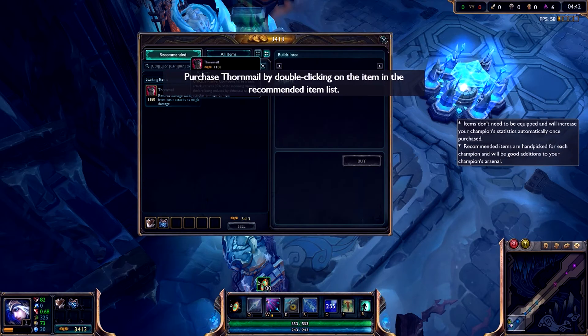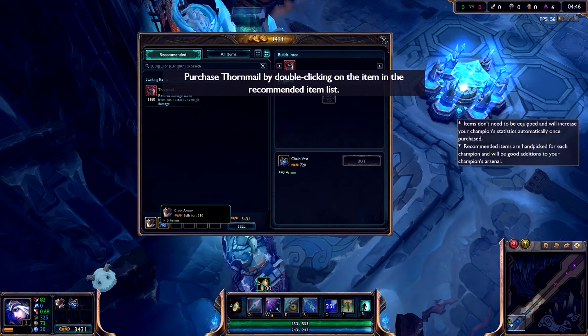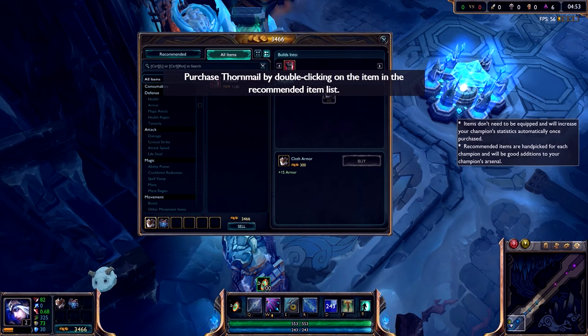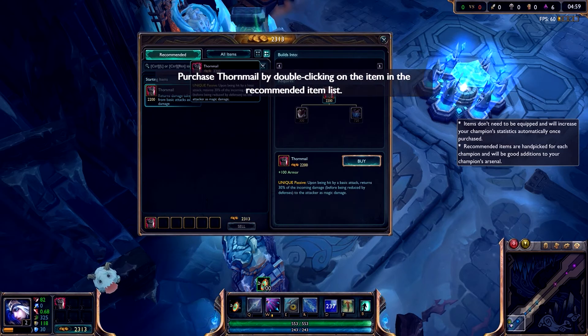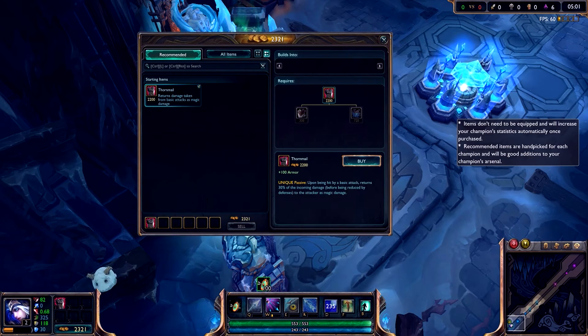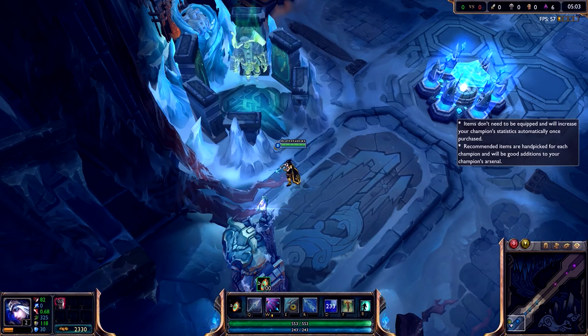Spend your gold to purchase items at the shop next to the summoner platform. The shop has many items for sale, some of which are components for more powerful equipment. Ashe already has a cloth armor and a chain vest in her inventory — these are the two components required to forge Thornmail. Purchase Thornmail by double-clicking on its icon. You've successfully purchased Thornmail, which is a great defensive item against enemies with high attack speed.